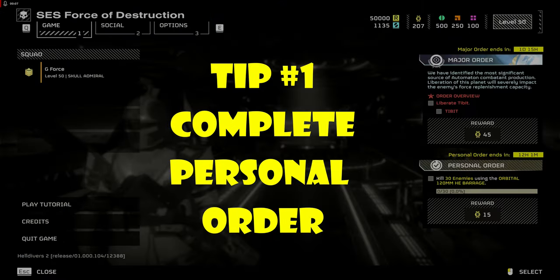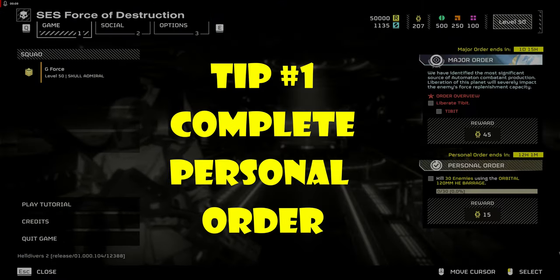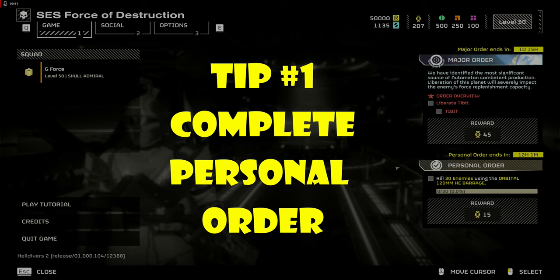Tip 1: Complete the personal order. This is an easy way to get medals to help you purchase weapons and gear you will need.